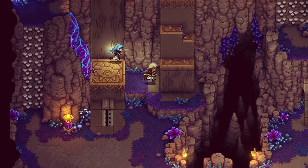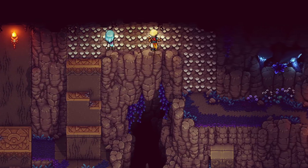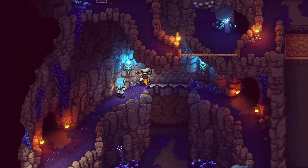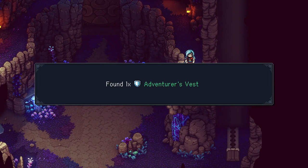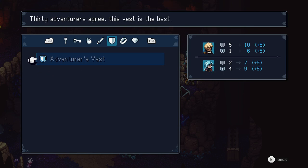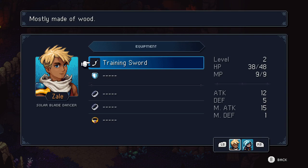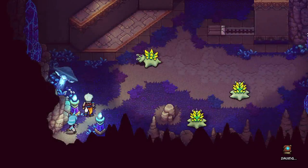It's linear, like Octopath in that way too. We'll see if they add more non-linearity. Adventurer's Vest — let's put that on. Items. Adventurer's Vest. Let's equip Zale with it since she got the food.